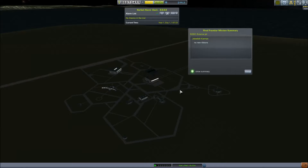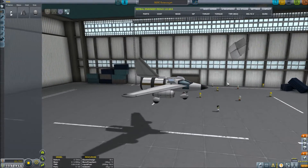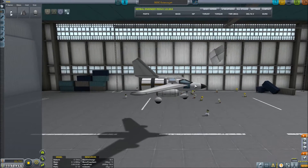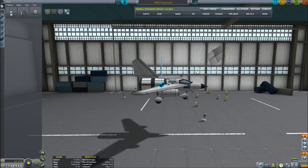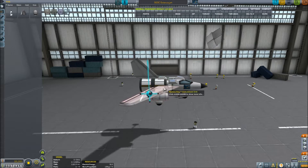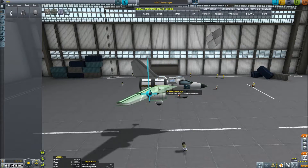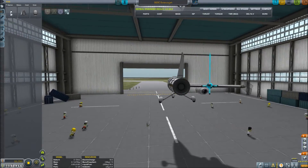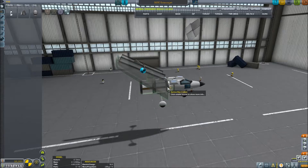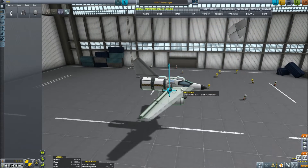We want the center of lift more upfront because we couldn't bring our nose up. I think we want more lift in the front. How do we fix that — do we put the wings back a bit or bring them up front? If we bring them back here — we want a wing on each side.